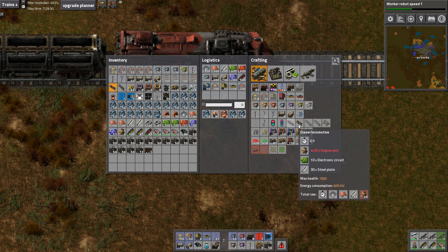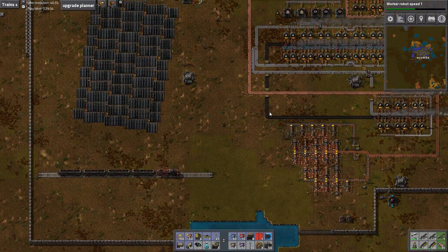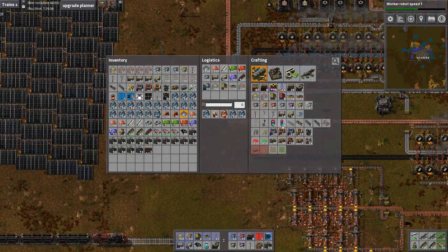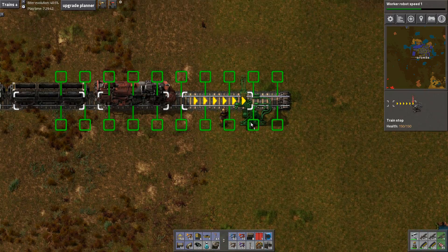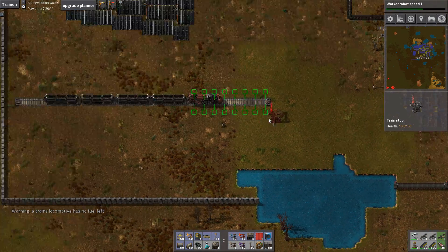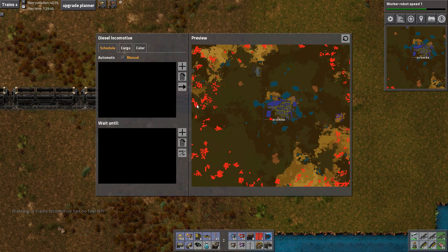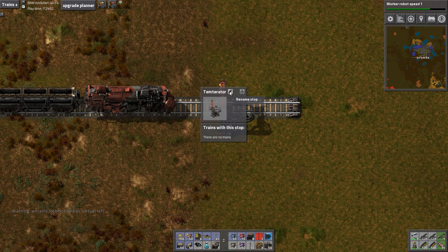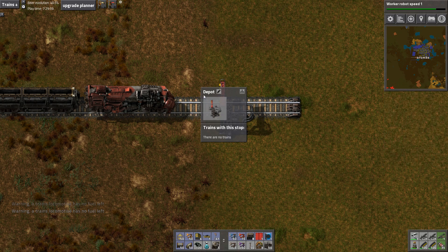Train stop. Train stop needs iron and I have no iron. Oh, that's so cool! I like that a lot — looks really neat! Okay, so trains with this stop. There are no trains. Rename stop. This is going to be... Depot. Just Depot.